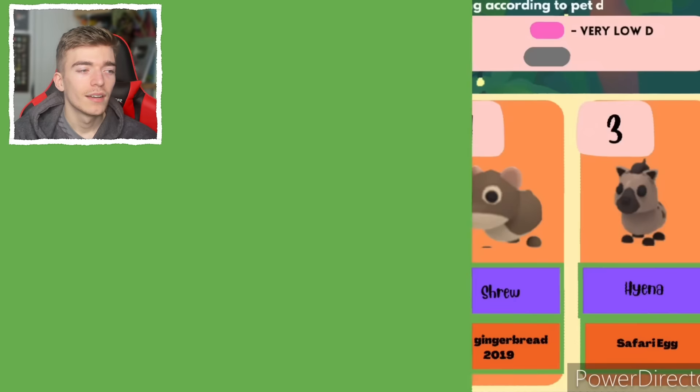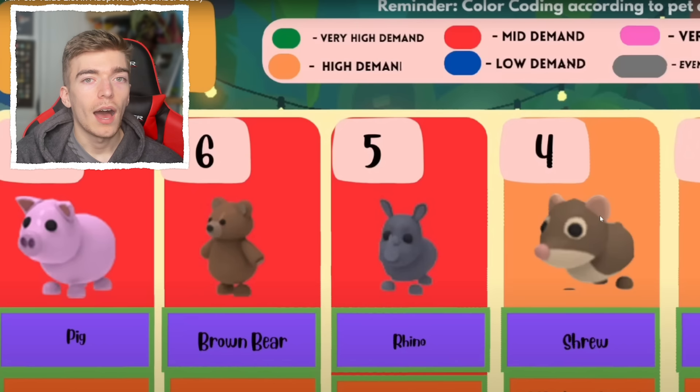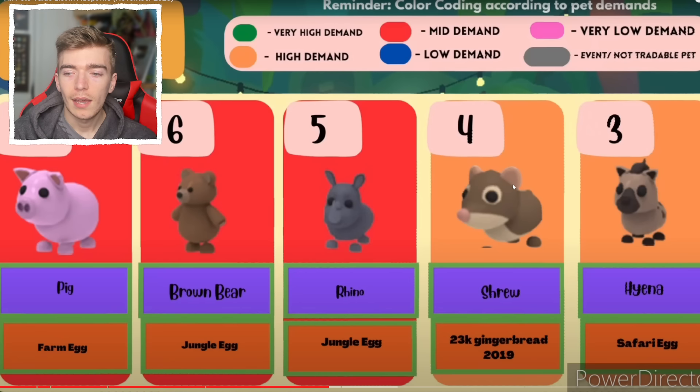We got a pig, brown bear, rhino, a shrew. Shrew used to be my favorite pet — it never used to be called shrew though, it used to be called an elf shrew. Back in 2019, believe it or not, I was actually playing Adopt Me — that's how long I've played the game. It was called an elf shrew because it had a little elf hat, back before PetWire even came out. And it's now the number four rare pet.